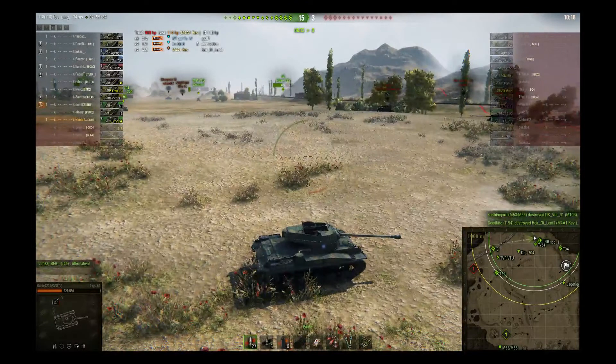That ends up being about 2700 spotting damage and about 988 damage dealt. That's just one example of how you can take a bottom tier light tank and actually contribute quite a bit to the battle — being effective yourself, doing some damage and spotting damage. And with 2700 spotting, that's good enough for a lot of the Stug IV HTC and T-28 HTC missions. I hope this helped, take care.